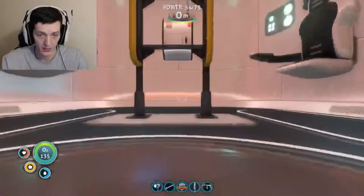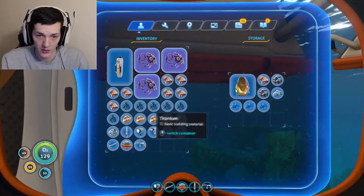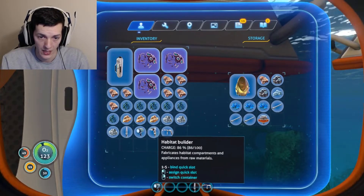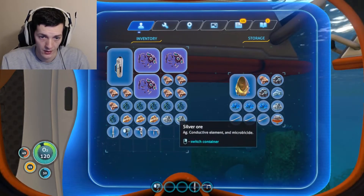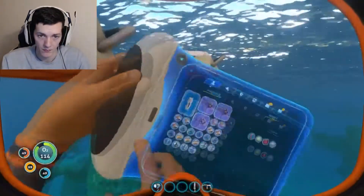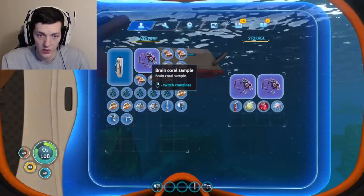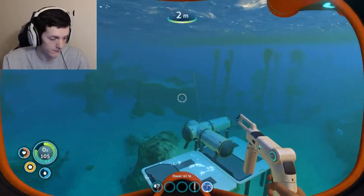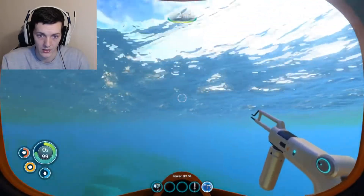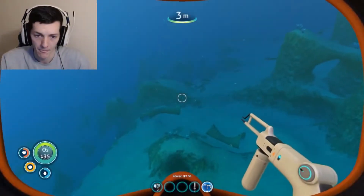Somebody else has landed off this ship as well as me. They are approximately a kilometer away from this home base. We need the habitat builder. So we took the silver ore in there. What else can we get rid of? Get rid of the coral, they are just overly filling my space. So now we can actually go off and get some more materials. Let's go and explore the crash site because we haven't done that yet.